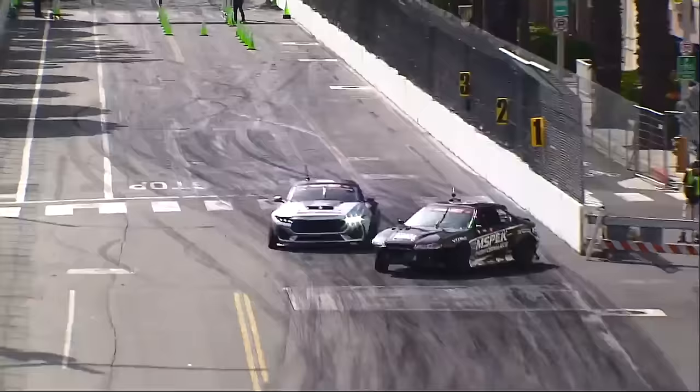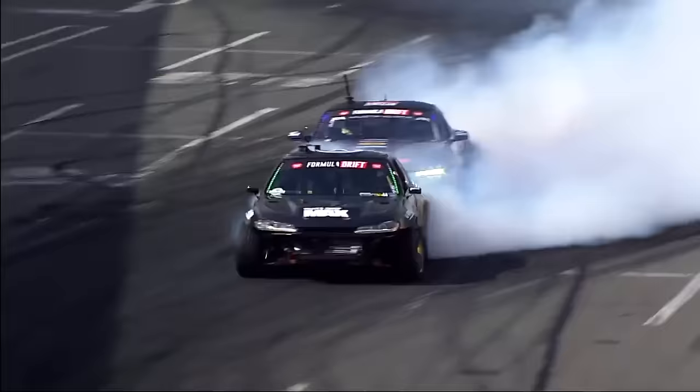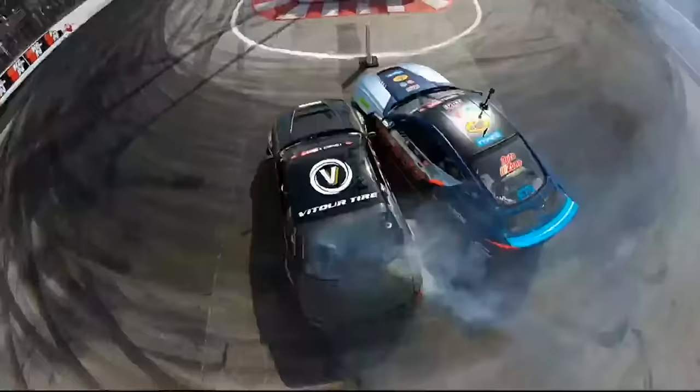Daniel Stugge out front in the MSC Performance S15. Nice aggressive flick. James Dean — he's right there. He does not get out there to the outside zone. James taking that midline. Look at that. He's got the good proximity. How's he going to handle it right here?